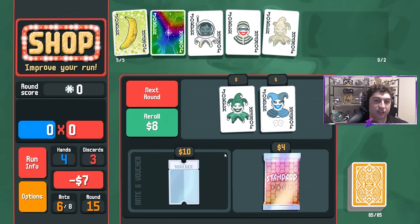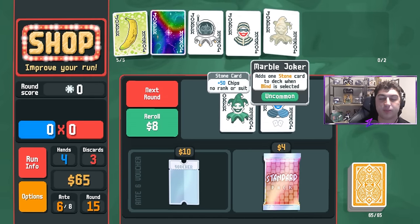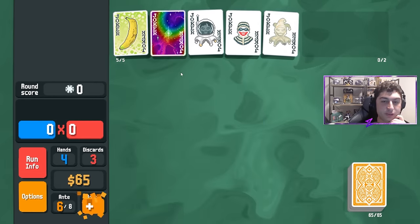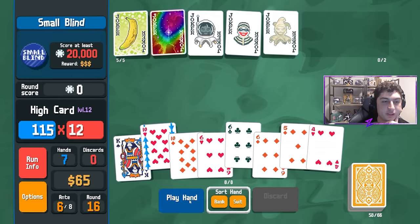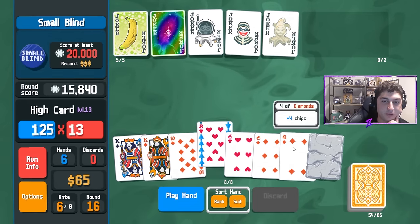I'll reroll two more times because we have the money. At this point I could sell Marble Joker for something like Green Joker, but I don't even feel the need to. We play the 10 — Space Joker hits, leveling up our high card to even new heights.